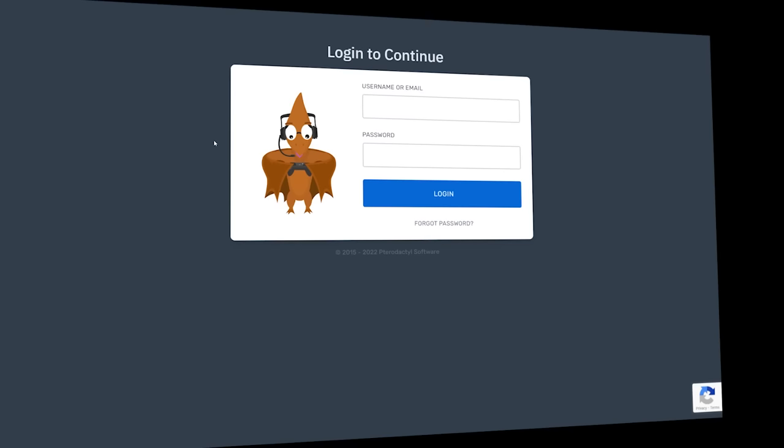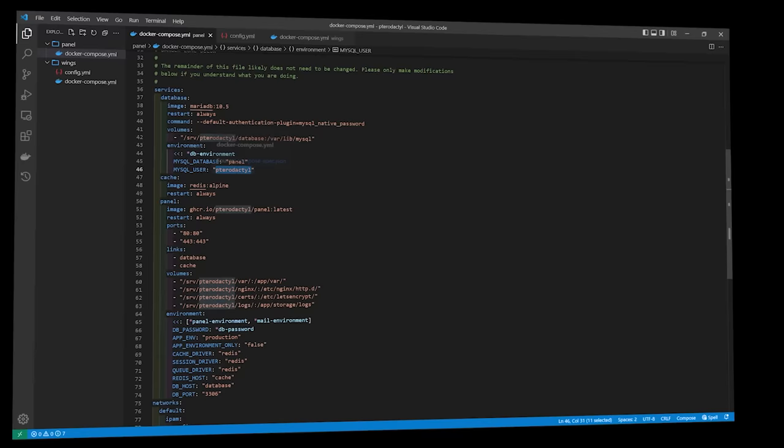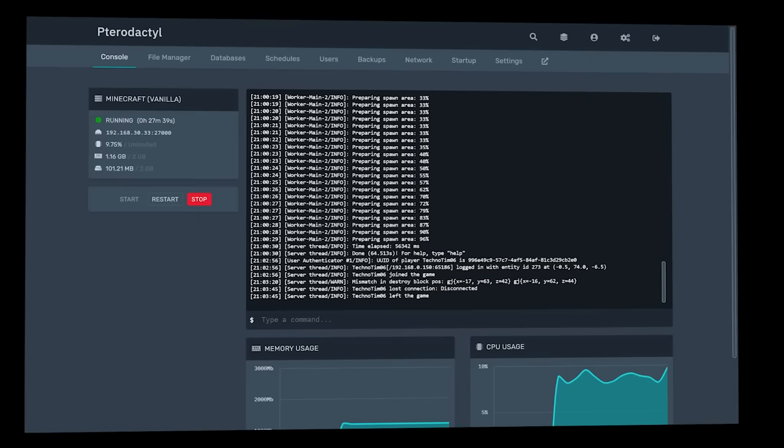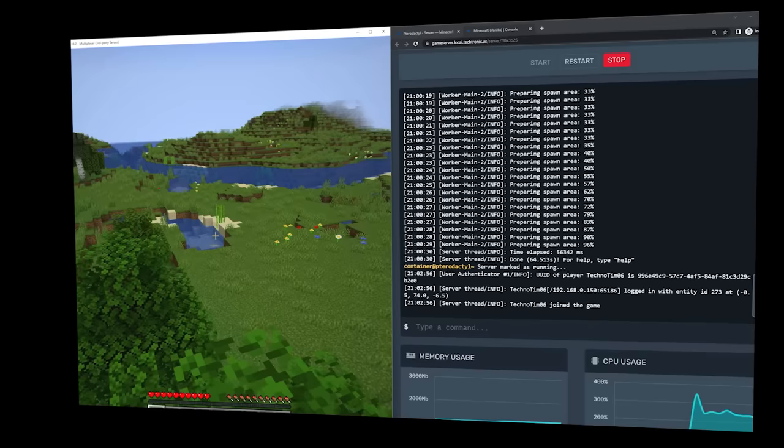This has traditionally been challenging, but over the last week I've put all of this together using Docker and would love to share it with you. Today we're going to set up the Pterodactyl panel using Docker, get the panel up and running with a MariaDB database, a Redis database for caching, and a reverse proxy for security. We'll then set up and configure the Docker Wings agent on our nodes and configure games like Minecraft, Counter-Strike, Terraria, Team Fortress 2, and even Valheim.